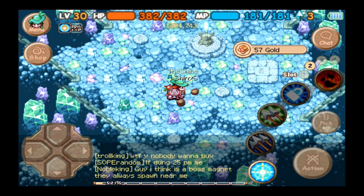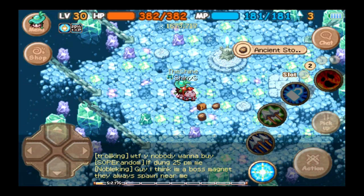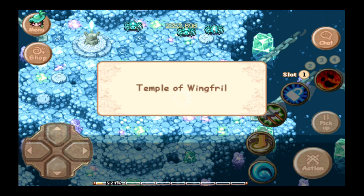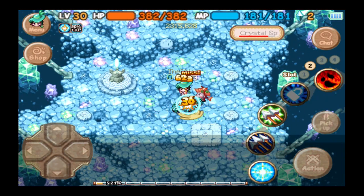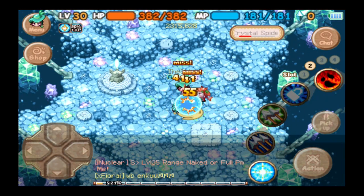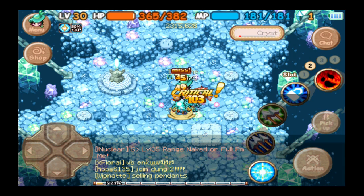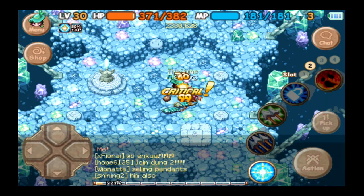Almost every single enemy in here drops a book — a pretty valuable non-volume 1 book. Some do drop volume 1 books, but I think they also drop at least a volume 2 book that cannot be bought from an NPC. It's a pretty good place. Overall, enemies in here give you a lot of gold too, each one.